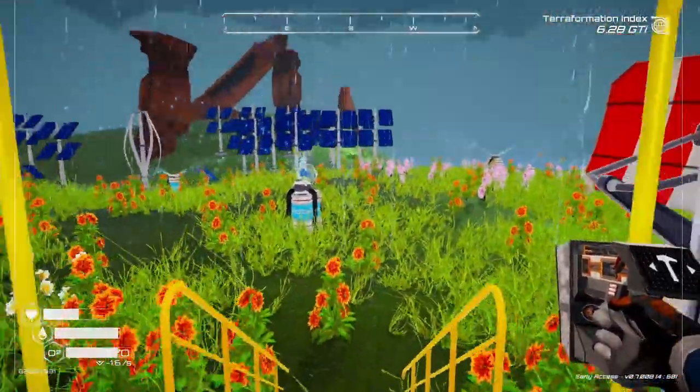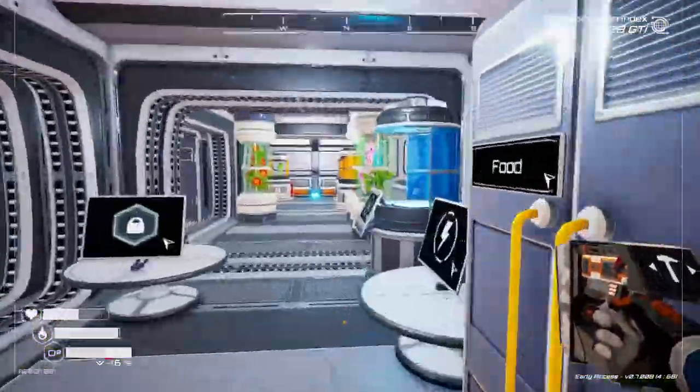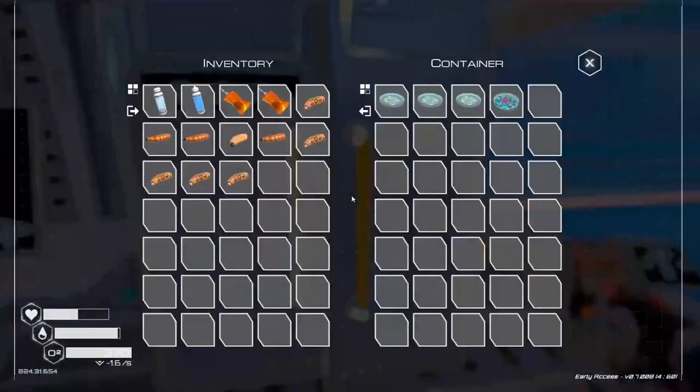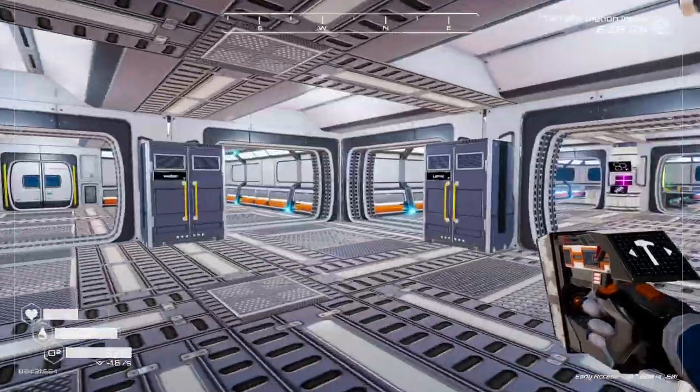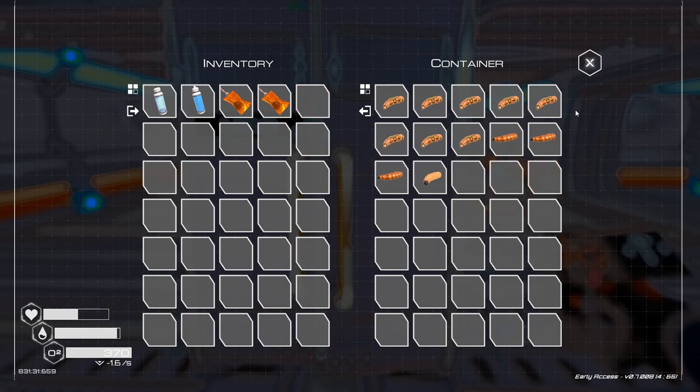I might move some flower spreaders and stuff, just because my base might get laggy with all these solar panels - everything's right here. Might move some stuff at some point. Got some larvae: common, rare, uncommon.